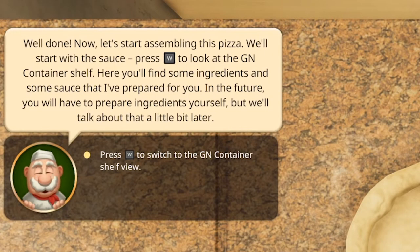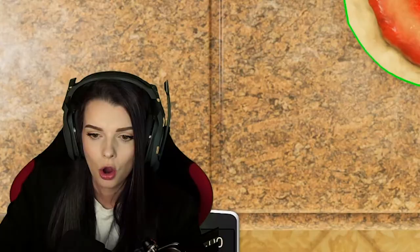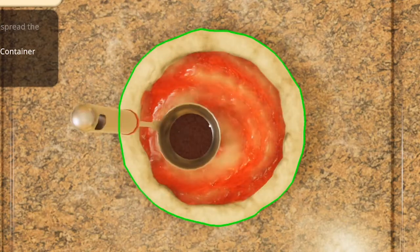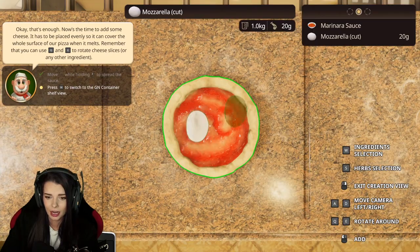Now we start assembling the pizza. We'll start with the sauces — press W to look at the container on the shelf. Here you'll find ingredients and sauces that have been prepared; in the future you'll have to prepare the ingredients yourself. Okay, we have sauce — oh, that looks weird, that does not look like marinara. It looks like I'm spreading jelly on my pizza!